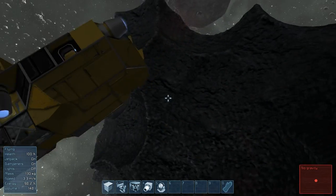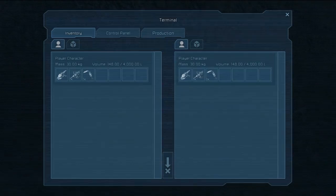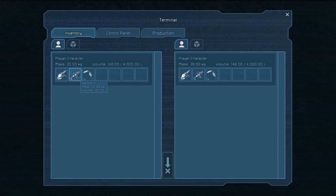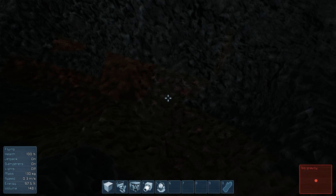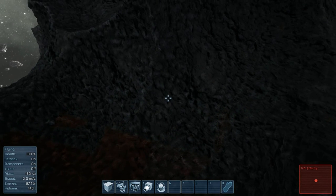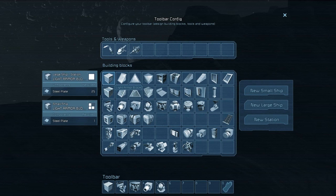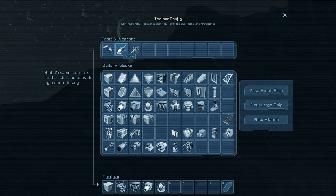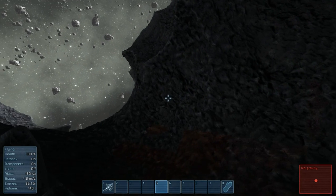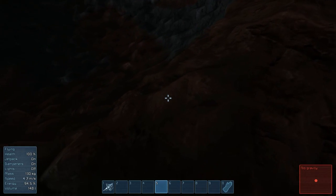Here we are — no gravity where we are, as shown bottom right. We start with a hand drill. The button we're looking for is G, which brings up the toolbar config. It shows everything we can craft and what's on our toolbar, and I can drag the hand drill onto the toolbar. Let's come down here and see what we've got — this might be uranium, hopefully. Take out the drill.